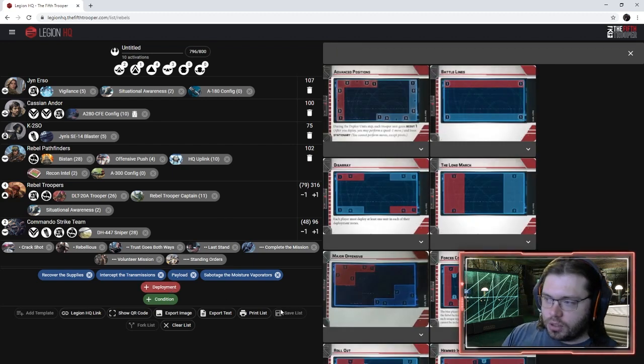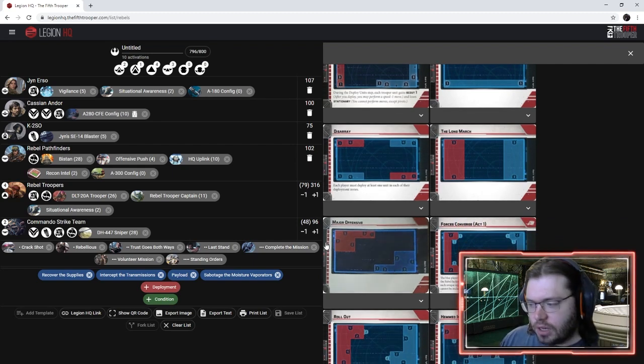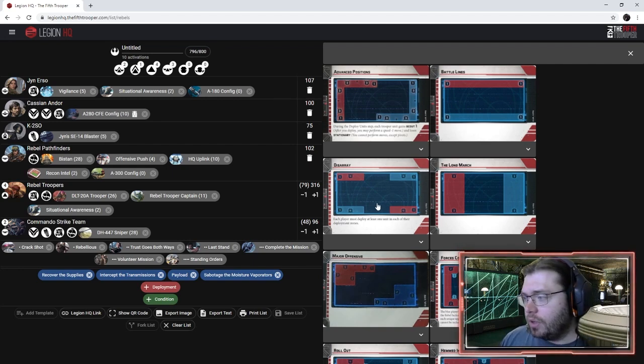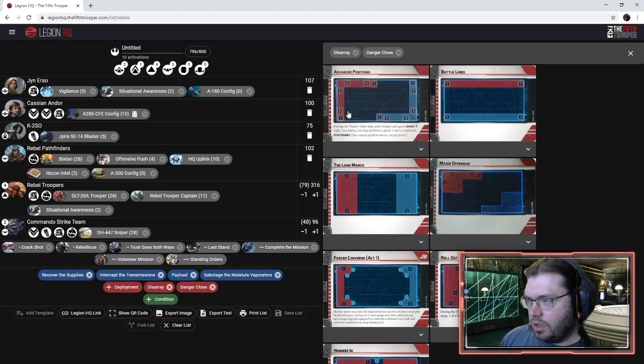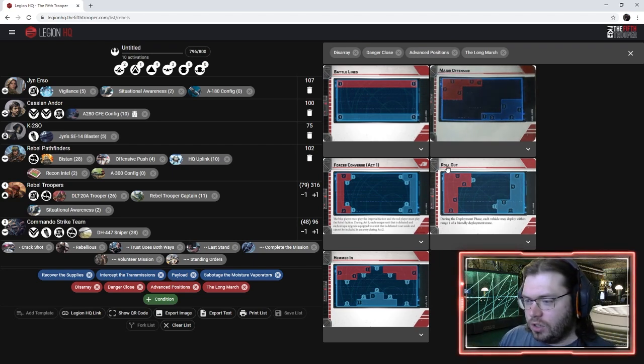For deployments, we want to emphasize deployments that help with Infiltrate — specifically small deployment zones. Disarray is generally pretty good, so we'll take that. Danger Close can also be sort of interesting, so we'll take that. Advanced Positions is good with infiltrate generally, because you get scout on top of infiltrate so you can do some additional cool stuff. And for our last card, Long March — because we can form a forward bulwark and it's hard for them to hedge us out.